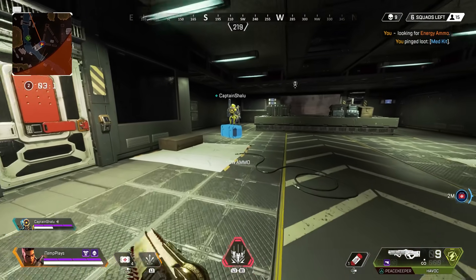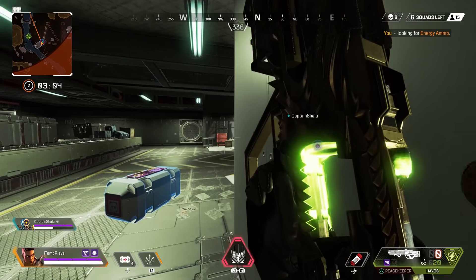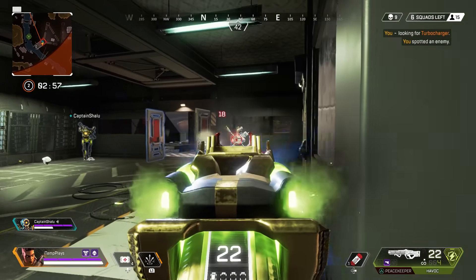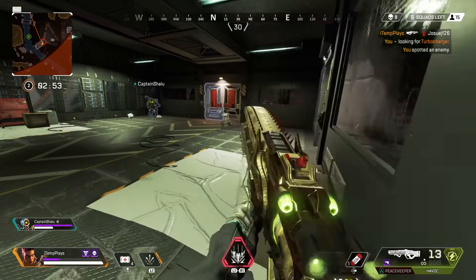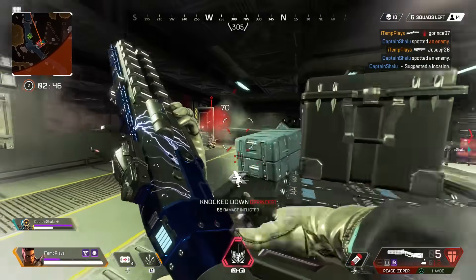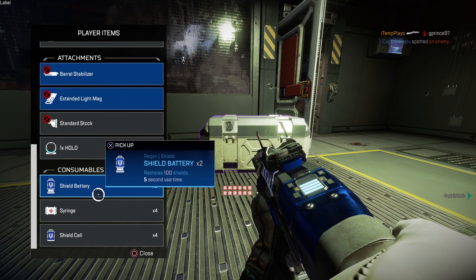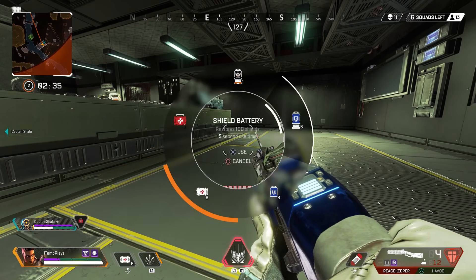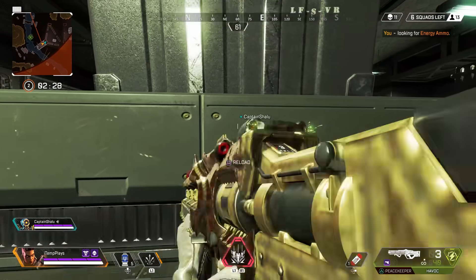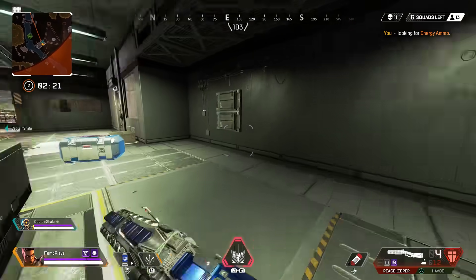I need energy rounds because I have nine. What's that gold thing? I think he's taking it. Enemy spotted near me, I need to hurry. Oh, I missed him — all right, quick before he gets over here. Shield battery, shield cell — beautiful. Good job teammate, fantastic work. That guy had purple armor — that's annoying because I literally just used his shield battery without checking.